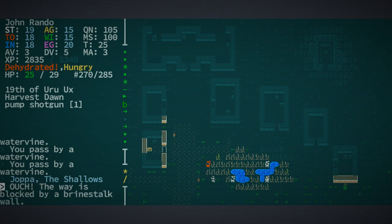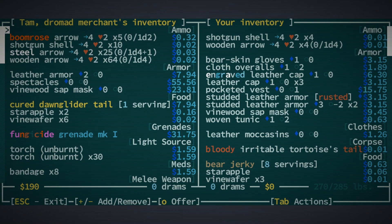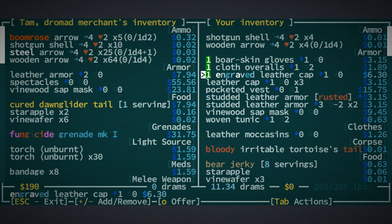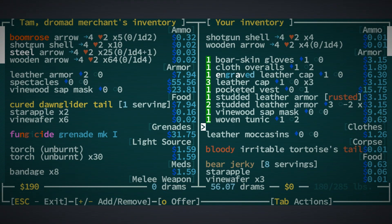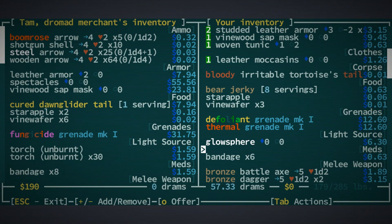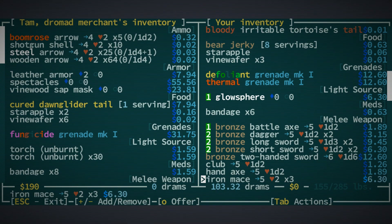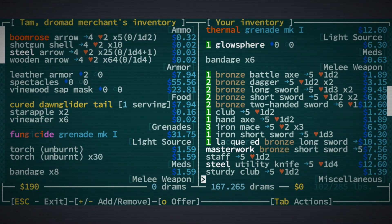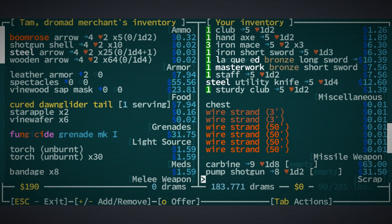Let's wander into Tam's store and sell anything at all for a drop of water. What can we sell? We can probably sell most of this stuff. Some of it's rusted, there's not a lot we need. We don't need the glow sphere because we can see in the dark. We have a ton of weapons we can sell. We might keep the steel utility knife just because it is steel. We're not going to sell any of the wire — that would be foolish.